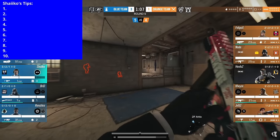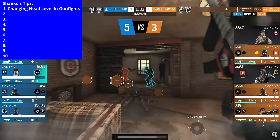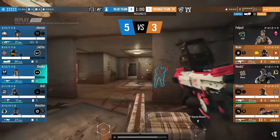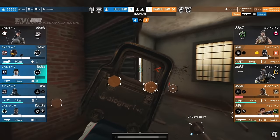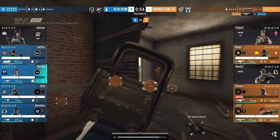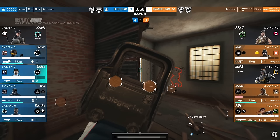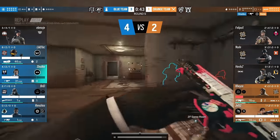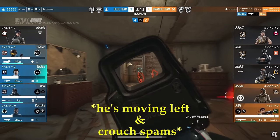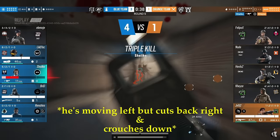Tip number one is going to be changing your head level in gunfights. As we watch Shaiqo perform a master retake with his team, watch how in every single gunfight he is constantly moving left to right and up and down. He never stands still, and he never keeps his head on one level. He's always standing up or crouching down, and he's always moving either right, left, or counter-strafing.